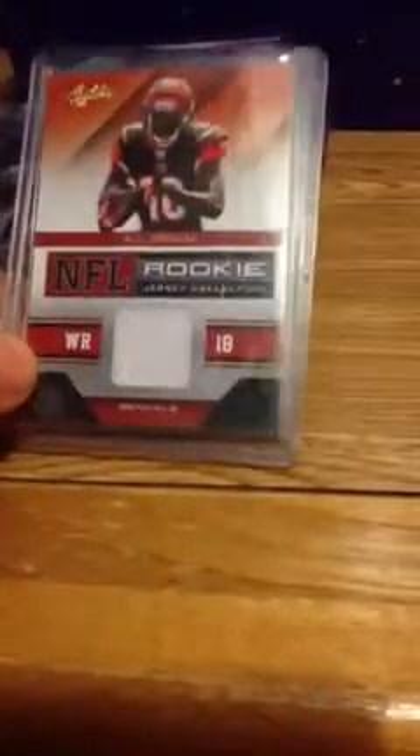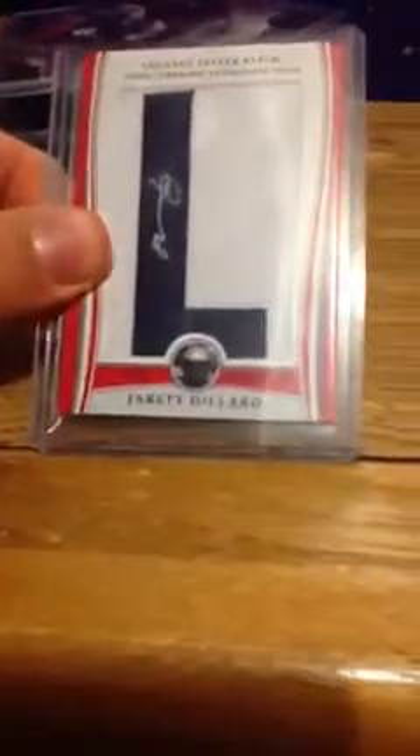A.J. Green rookie jersey — kind of a crease on this one. Yeah, right by the 18 there, a little bit, not too bad. Adrian Claiborne auto, that is number 299. And a Jared Dillard auto with a Rice.